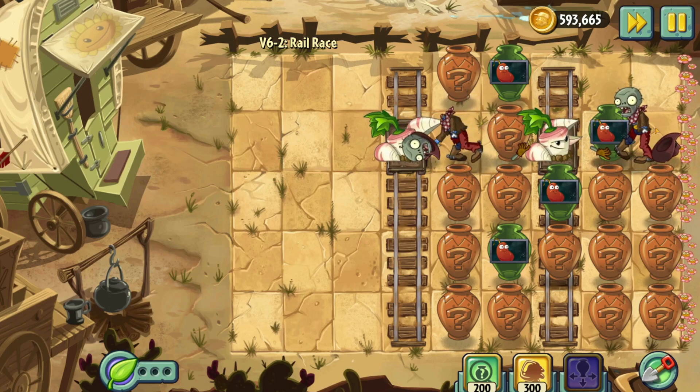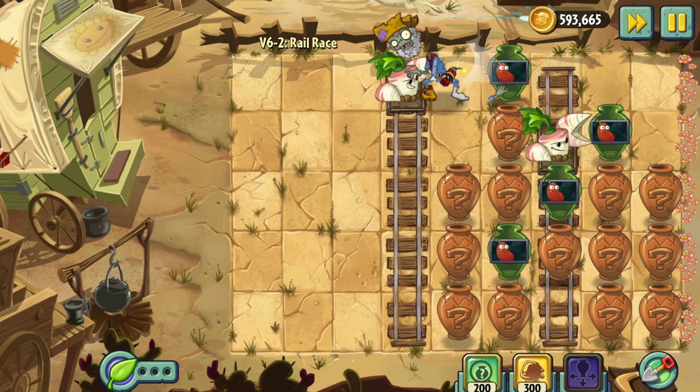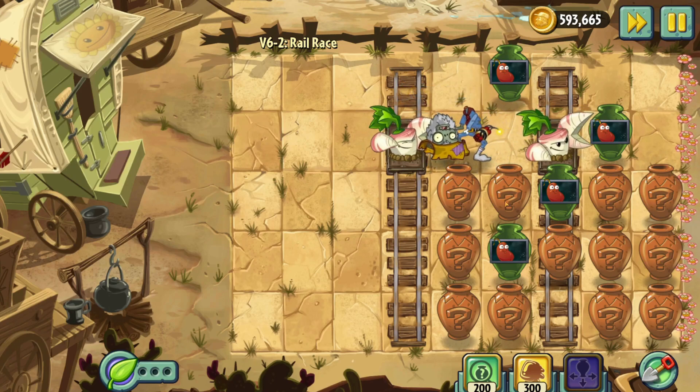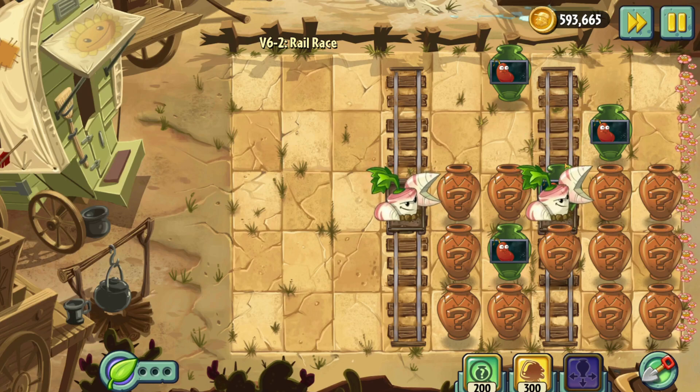Let's see what's in here. Top row's done — love it. Second row's done too. So how do I want to go about this? If I tackle the third row, I could break open a Chili Bean and put it on someone in the front — it'll stun both sets of zombies at the same time. I think that's what I want to do.